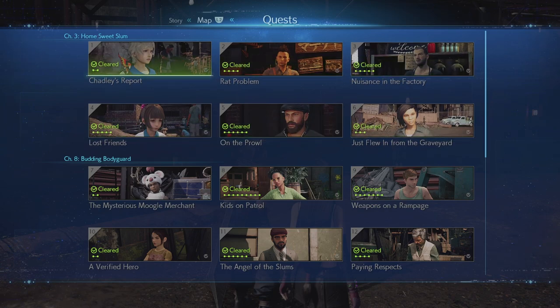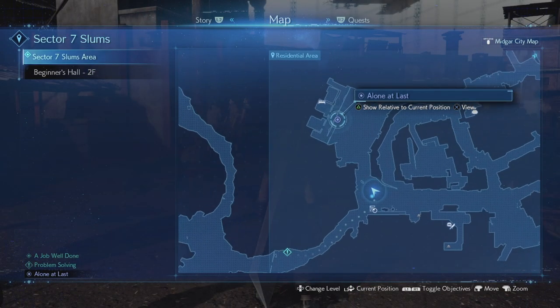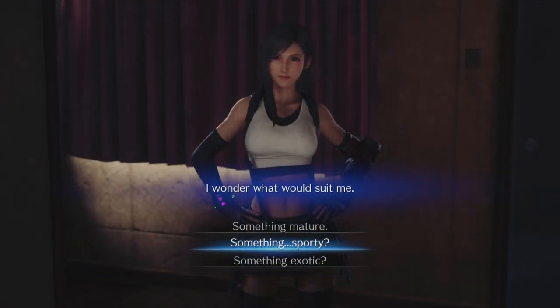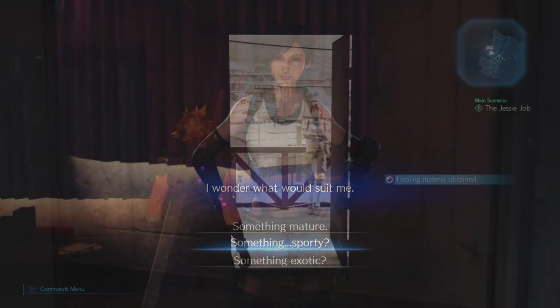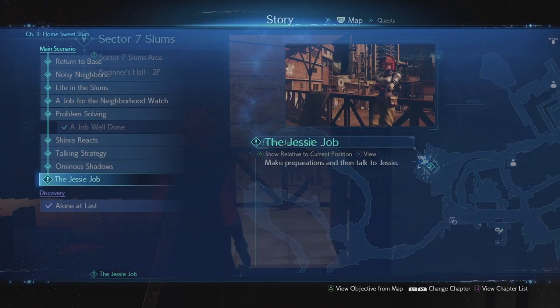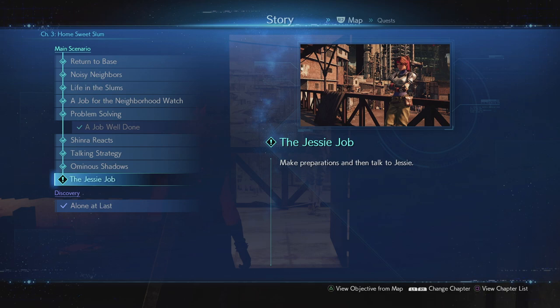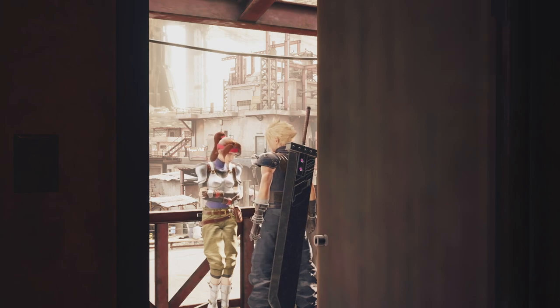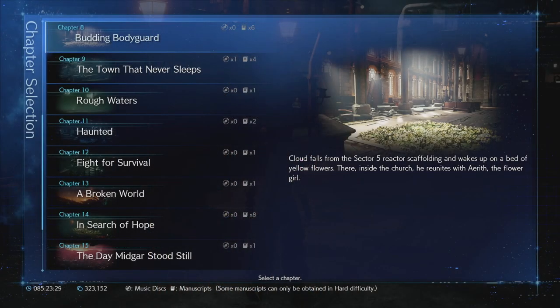Once you have done all six quests, the discovery quest Alone at Last will pop up. It is here that you make the decision for Tifa to wear the Chinese dress — you do that by choosing the option 'Something Sporty.' Finally, make sure you complete chapter 3 before moving on; the main quest The Jessie Job, when you speak to Jessie outside your apartment, signifies the end of chapter 3 and the start of chapter 4. Then use chapter select to jump to chapter 8.